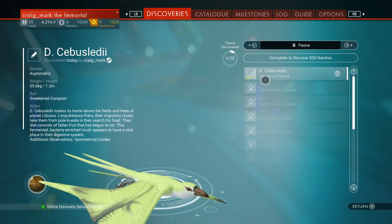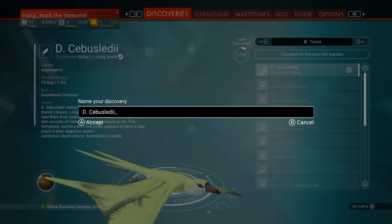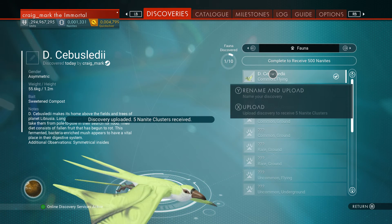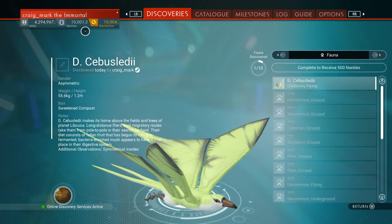There's one to upload — you can rename it first if you want, or just straight up upload it as it currently is. You'll notice you get some nanite clusters for uploading it, so it's worth doing. If you haven't been doing it for ages, you can get loads all at once.